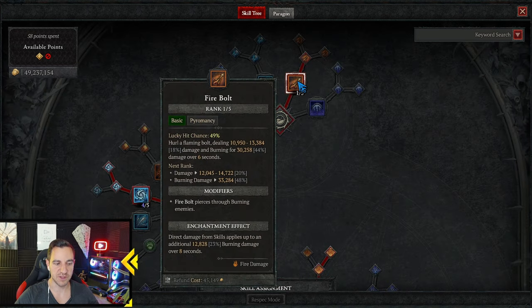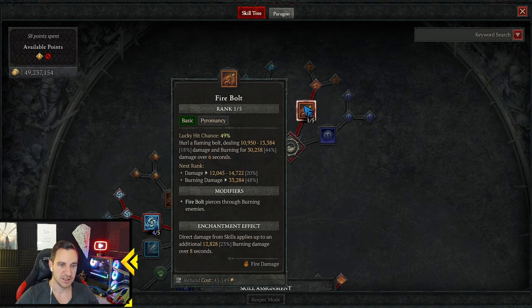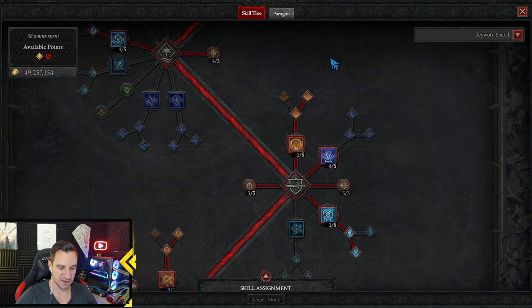Firebolt we use for the enchantment, so we do burning damage. Classic — we never actually cast firebolt ourselves. For anyone new to Diablo: we only get the enchantment effect, which means any direct damage from any skill burns enemies. And we also do more damage to burning enemies, so that fits very well.